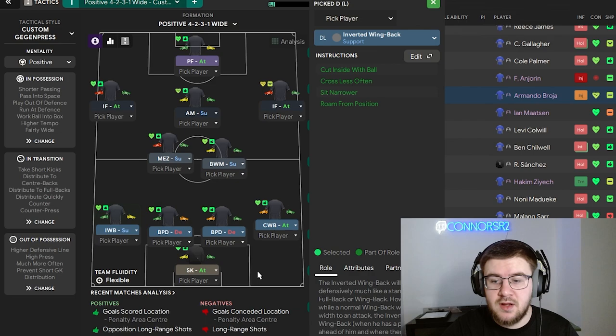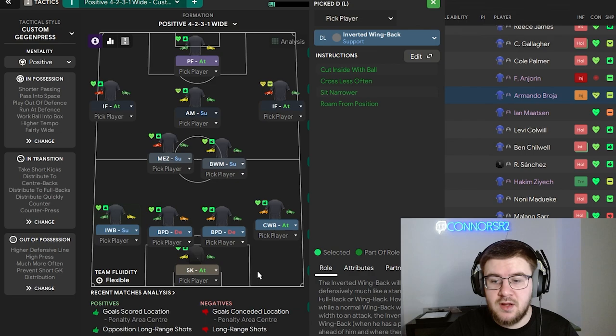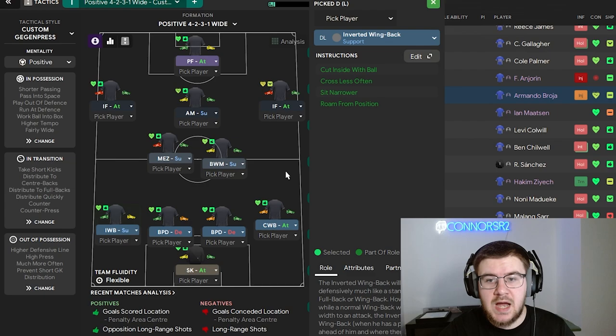On the right-hand side of defence we have a complete wing-back on attack. On the left-hand side, we have an inverted wing-back on support. The two centre-backs are ball-playing defenders on defensive. Moving into midfield, we have a ball-winning midfielder on support and a Mezzala on support as well. The two wingers are inverted forwards both on attack. The attacking midfielder is a generic attacking midfielder on support, and the striker is a pressing forward on attack.